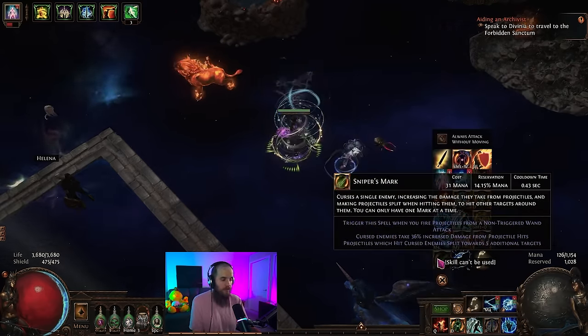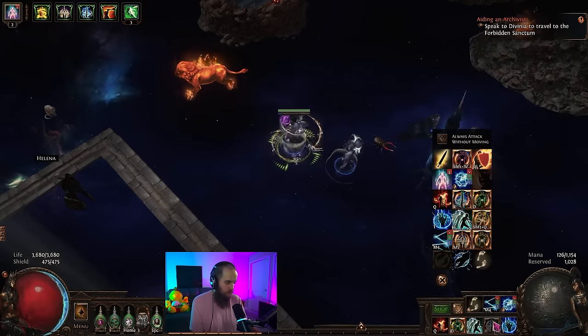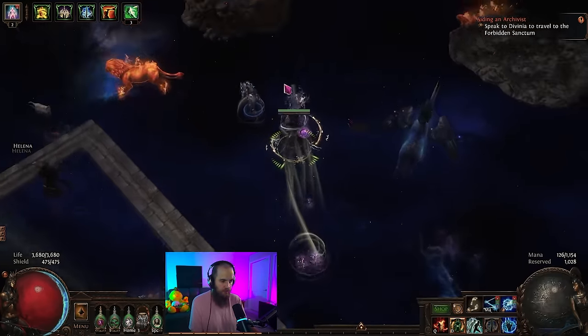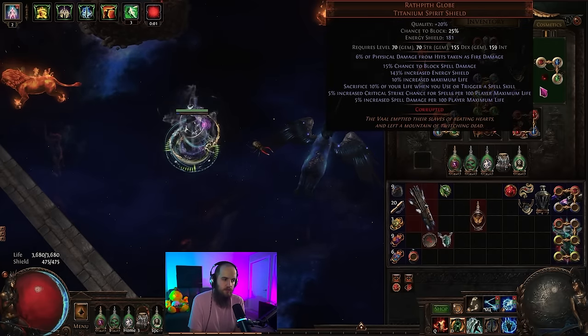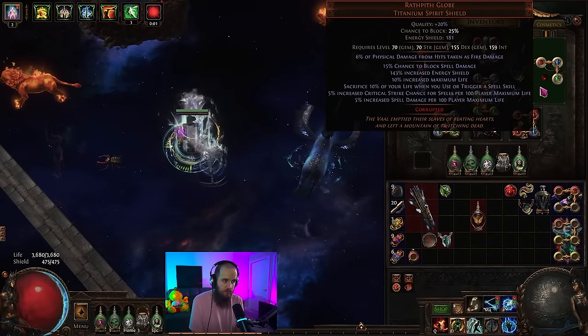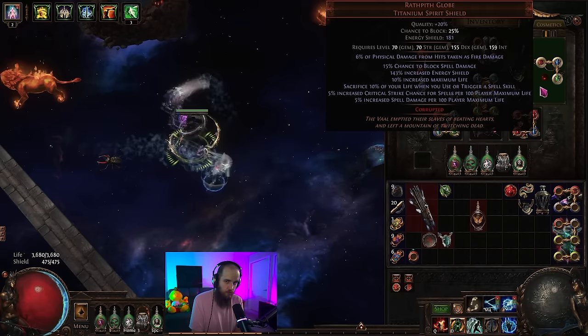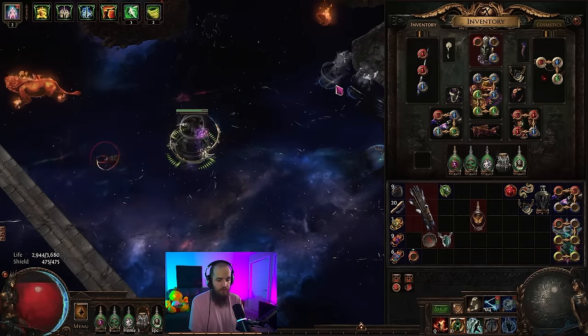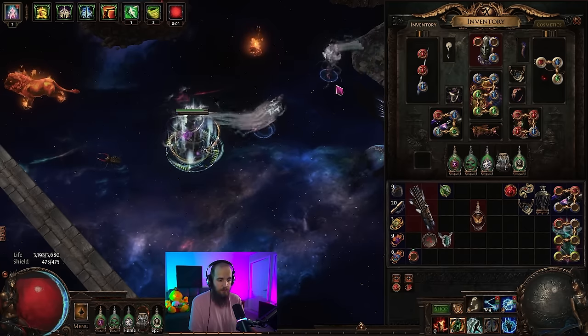The second upside is that we are casting this mark and it costs 31 mana every 0.6 seconds — which means that with Sigil of Power, we are spending a ton more mana and can get to stage four extremely quickly. So while mapping, we are significantly safer against enemies within the circle because it'll be at stage four and we'll do a ton more damage. Here's the downside: the mark is a spell and we are going to be casting it every 0.6 seconds. Every single time you cast a spell, you sacrifice 10% of your life.